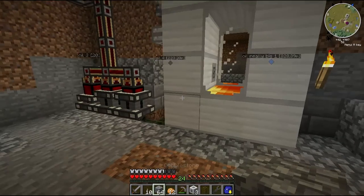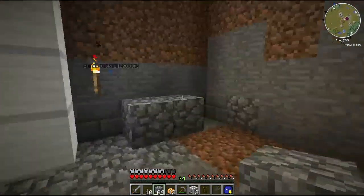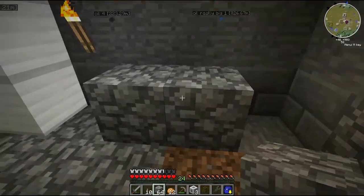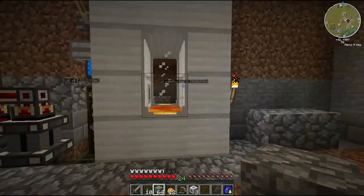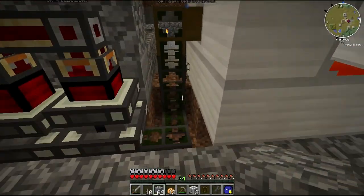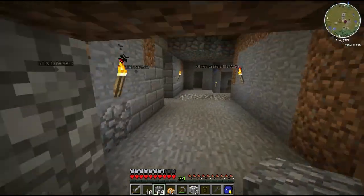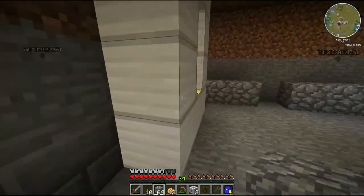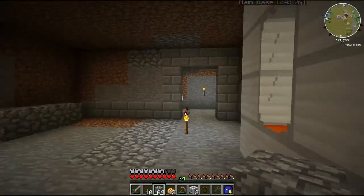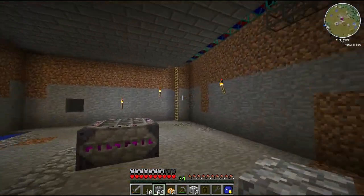There we go. And what I'm going to do here is a lava production on this side — go straight into there, and from there into my engines. Just a little bit of tidying up to do there, and it should look nice. I'll probably do that by next episode. So let's go see how our cattle are getting on.